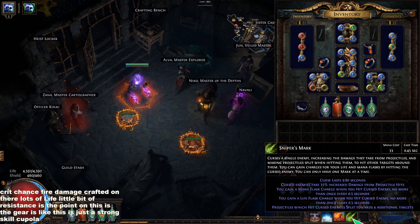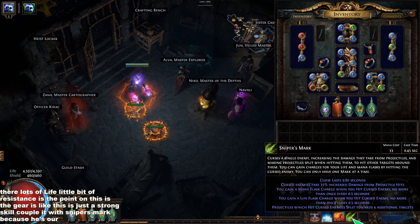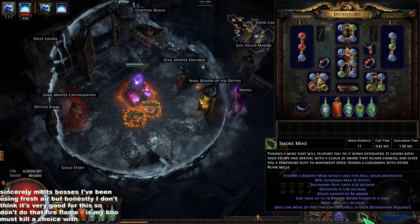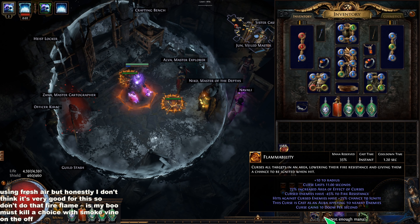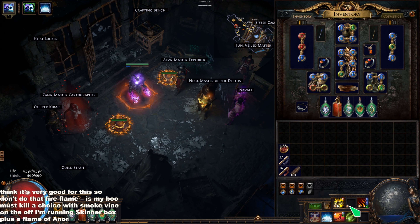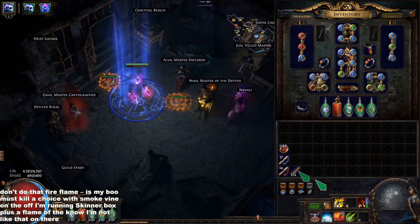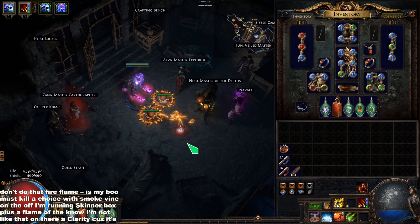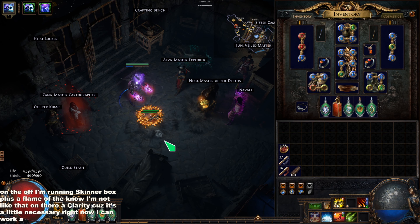Hey everyone, just wanted to give a quick rundown for my league starter — the Fireball Firestorm falling meteor miner. In case you haven't heard the news, Firestorm really didn't work out, so we're a Blazing Salvo miner now. If you want to know how to play Blazing Salvo, you're in the right spot. If you want to know how to play Firestorm, don't.